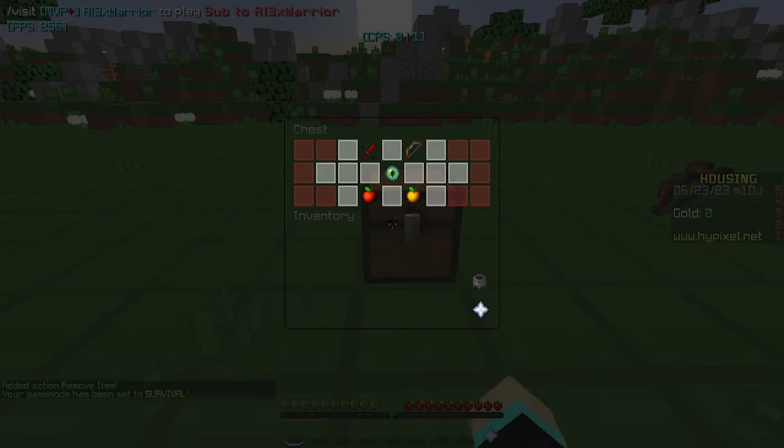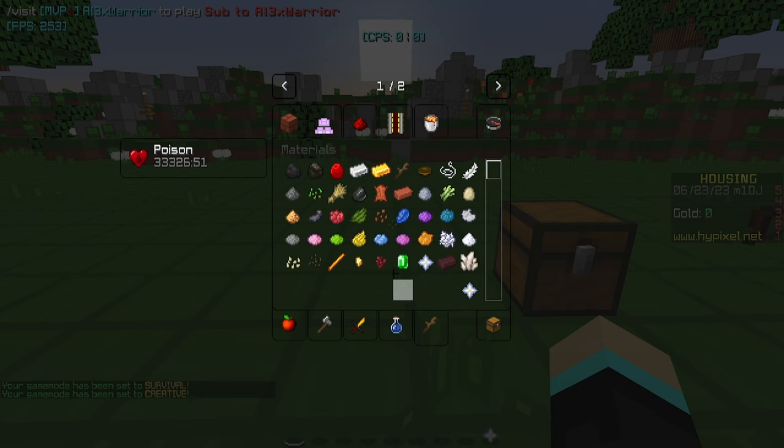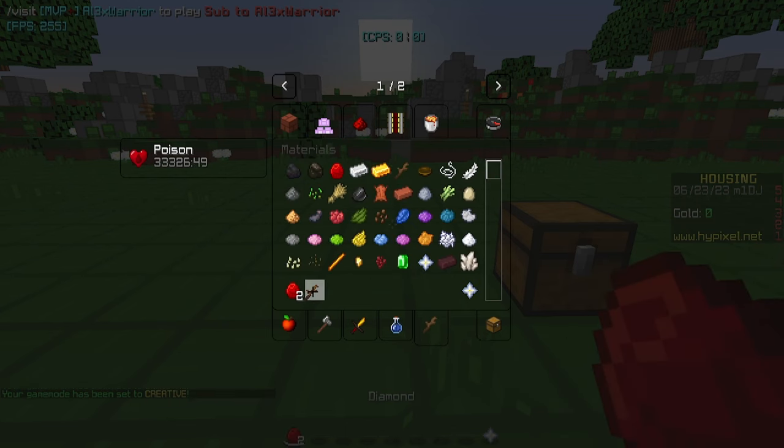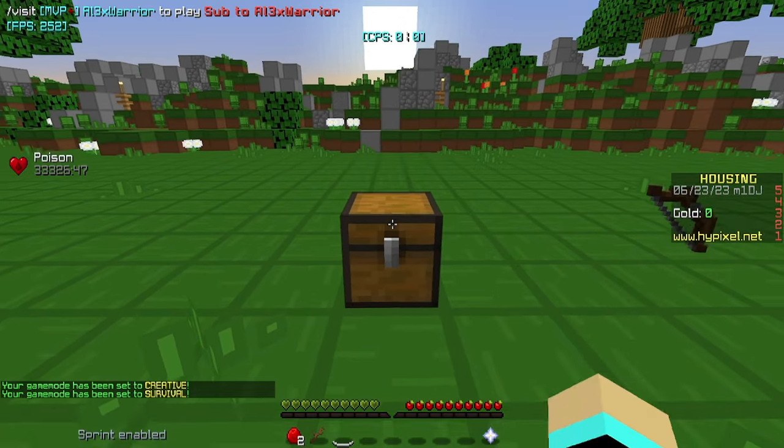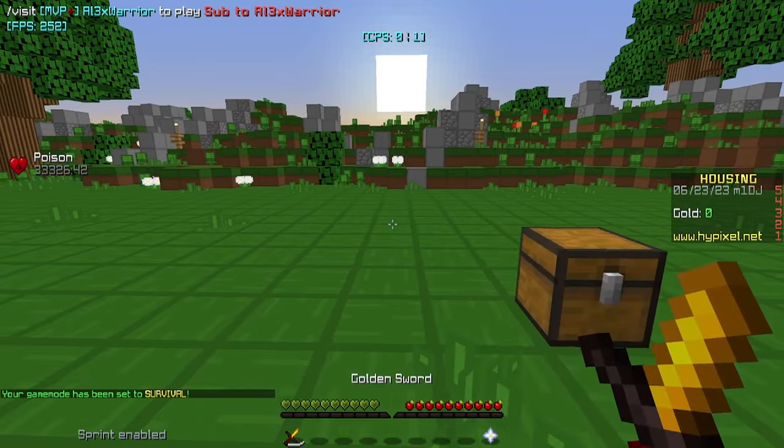So back in survival, we can open the chest — we have our sword but we don't have any of the materials. Shift left-click it, and there it goes, it disappears. But now if we spawn in two diamonds and one stick and go into survival, we can open the chest, shift-click the sword, bring it into our inventory — it removes all the items and gives us the golden sword.